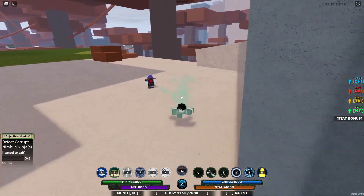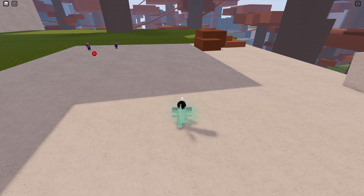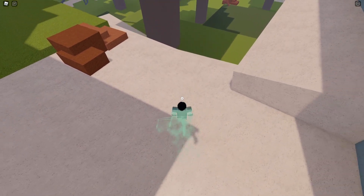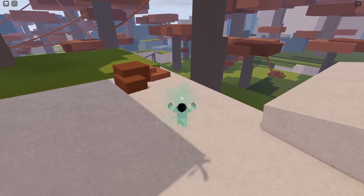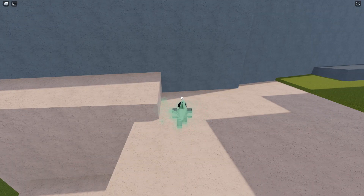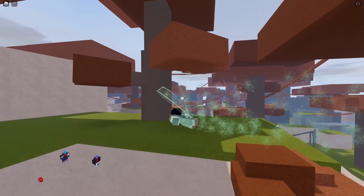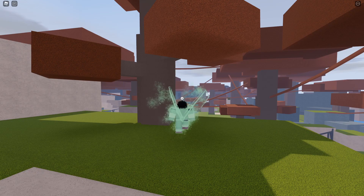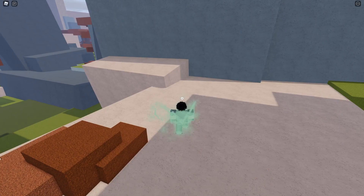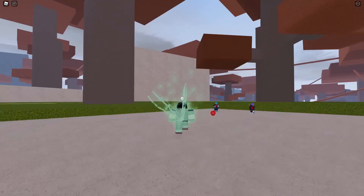Another feature of this mode is that you can fly. You just need to spam the space bar multiple times to take off. Flying does consume stamina — you can see it draining on the bottom of the screen — so keep spamming the space button to maintain flight.